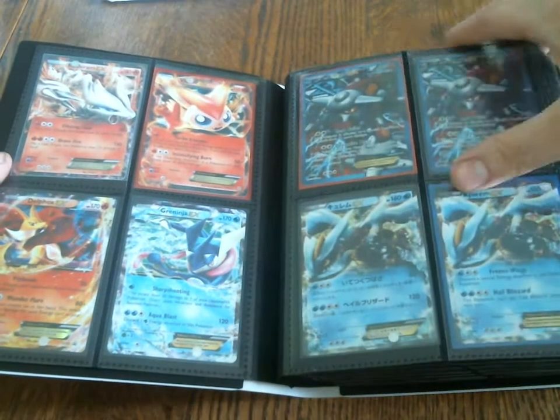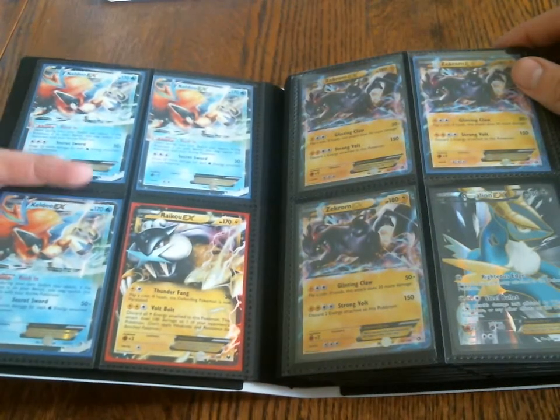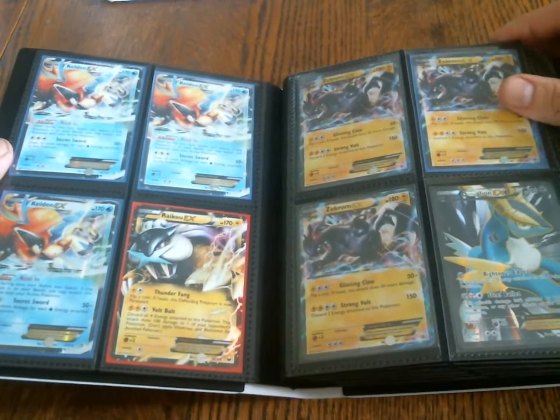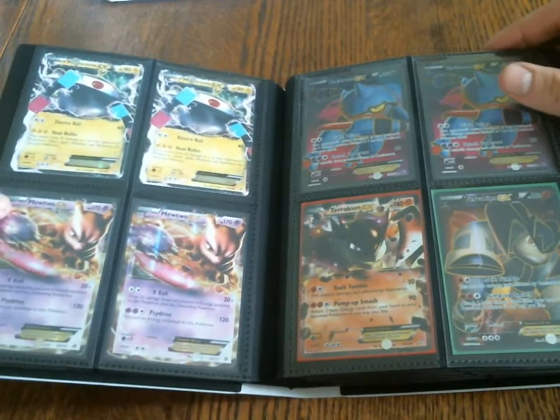I still have the Japanese Kyurem EX. I also added in Keldeo and Raikou — those are new to my binder. I think I'm going to keep one of these, but the other two will be for trade. Mewtwo EX is also new to the binder.